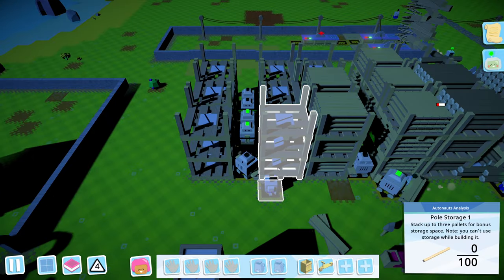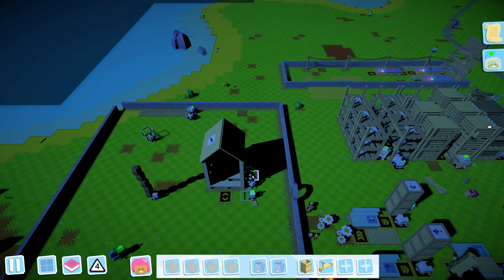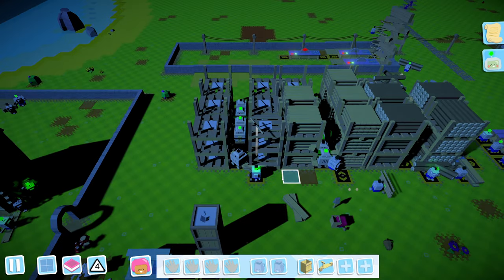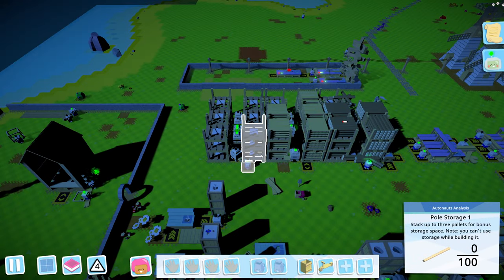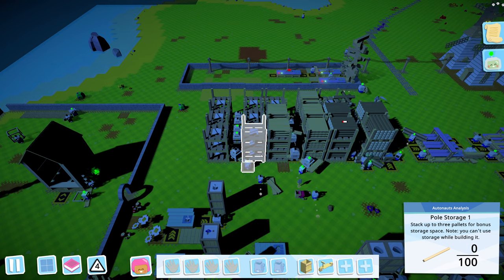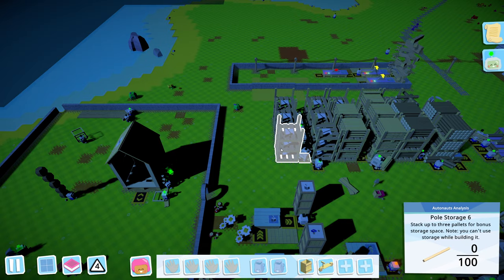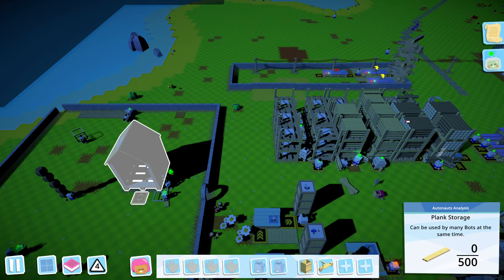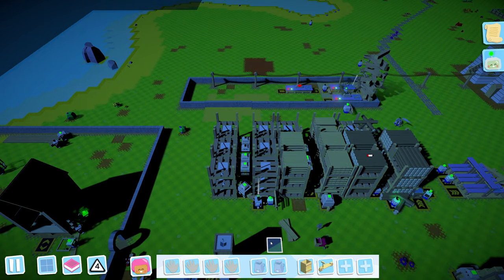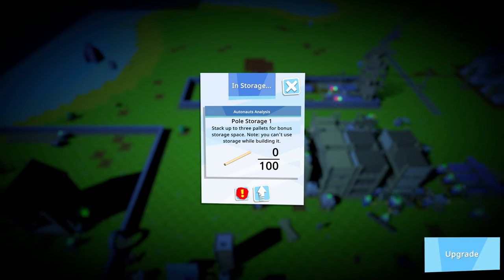What we want to do is upgrade the front two of each of these storages. That'll give us a thousand storage between the two and allow bots to all pull from the same storage. To do that we want to upgrade the front right one on each of these, because that's where all the bots currently pull from. That way we avoid having to retarget all the bots.